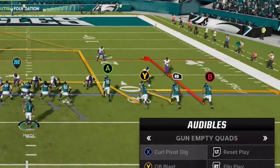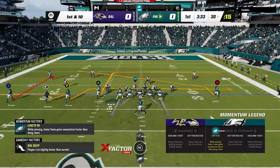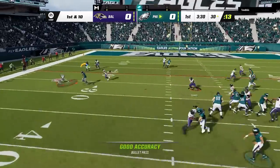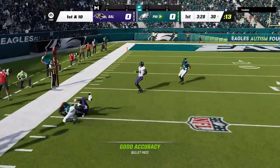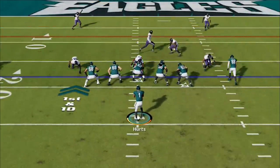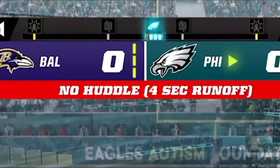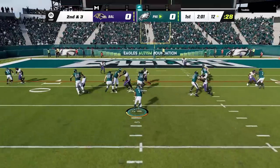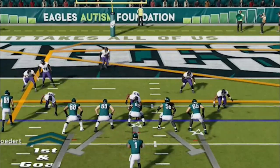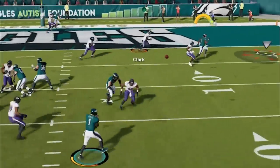The idea is based on 4 wide receivers being on one side of the field, making it almost impossible to cover all those receivers. My opponent comes out in a man zero blitz so I auto to my man-beating play, the curl pivot dig, and you can see we have nothing but space for easy completions. Once your opponent starts adjusting it's time to have a blast — we switch over to the run play and I run a hurry up near the goal line. I pick up the first down, then beat him with a simple crosser to punch it in.